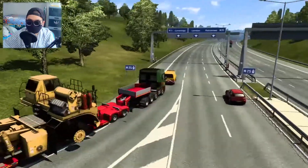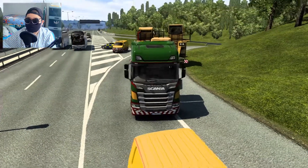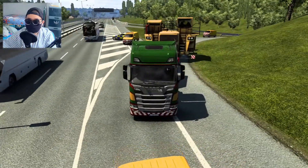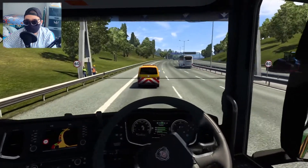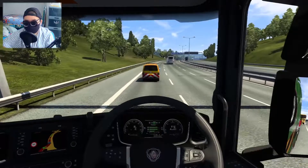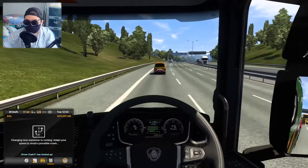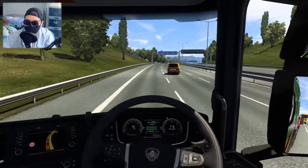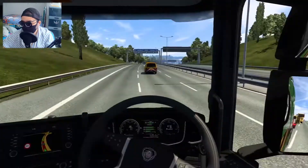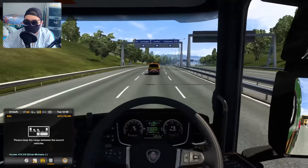Waiting for the rear escort vehicle to catch up — I can see it from the bridge below. Okay, let's go. This truck is 580 horsepower and my Volvo is 600 horsepower, so not a huge difference on paper. But somehow this Scania feels a lot less powerful — it's only 20 horsepower difference so I don't know why it feels so much slower.